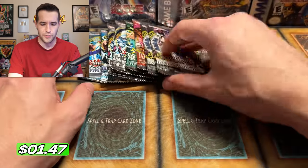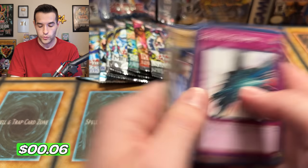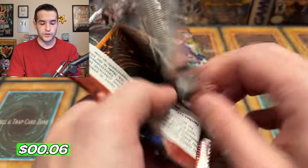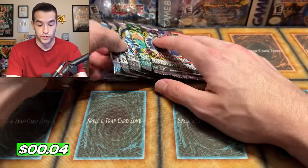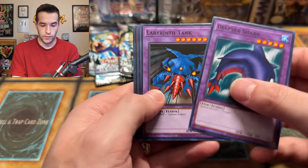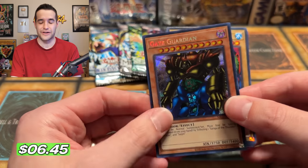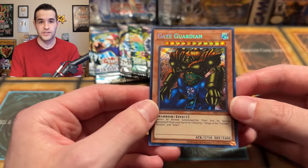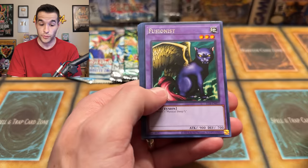Last few packs - will we get any crazy ratios to end this thing off? We have a Disc Kangaroo. Pharaoh Servant's last pack - we have an Insect Imitation. We got a Secret and three Ultras - pretty good on Pharaoh Servant. Metal Raiders - your turn, can you get a Secret Rare? The only one that hasn't pulled a Secret Rare. We have Soggy, we have - oh! Genzo hit! We did get a Secret out of every single box! I'm wondering if that means every box is going to have a Secret, or if we just got lucky. Very interesting to see as I go through more.